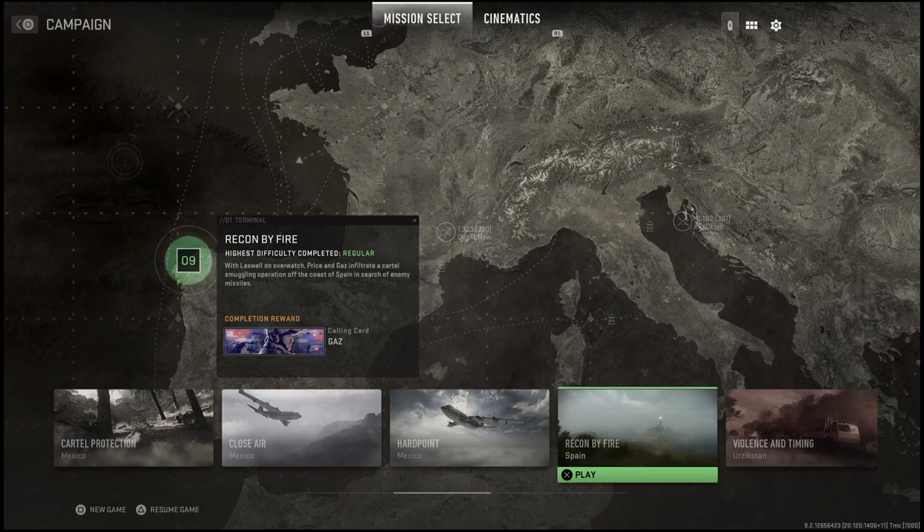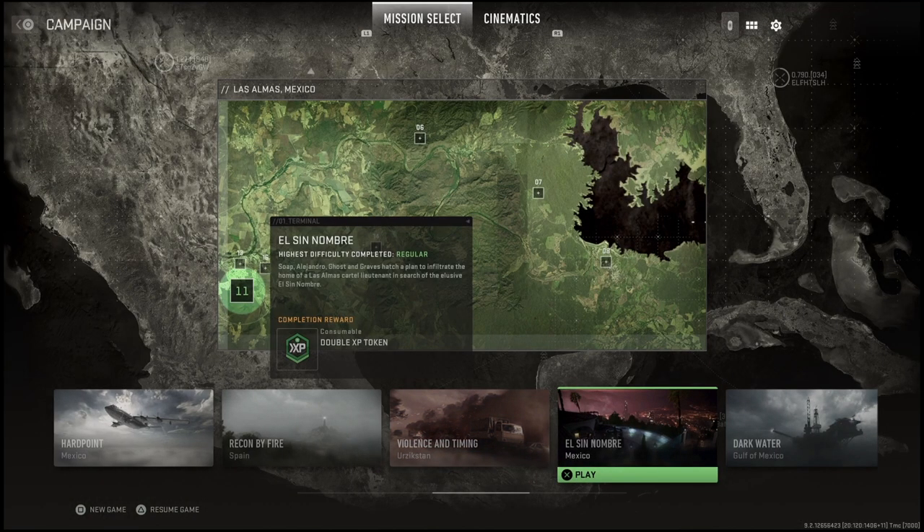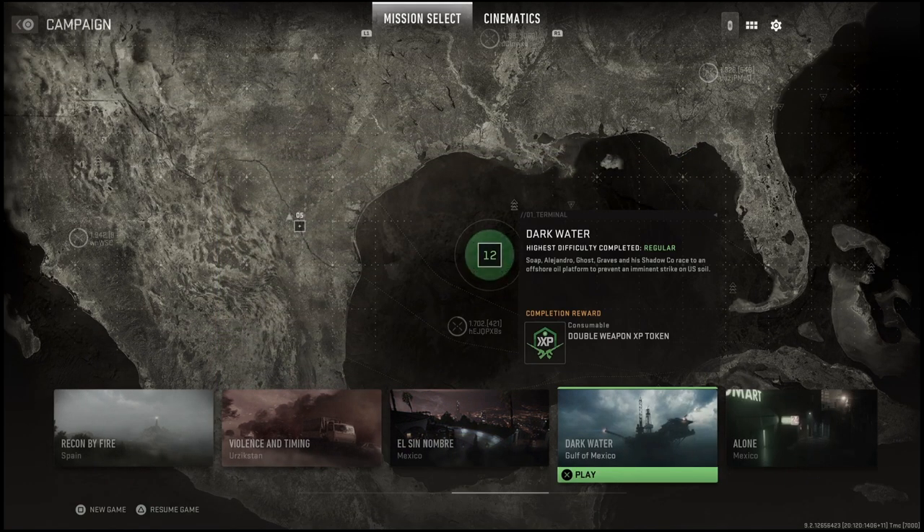As you can see, it's just a calling card with 'Gas' on it — looks pretty cool, I wish it was animated. Gas is one of my favorite characters from the campaign. Then mission 10, Violence and Timing, you're going to unlock the operator Nova. Mission 11 — I'm not going to try to pronounce it, it's something in Spanish — and you get a double XP token for completing it.